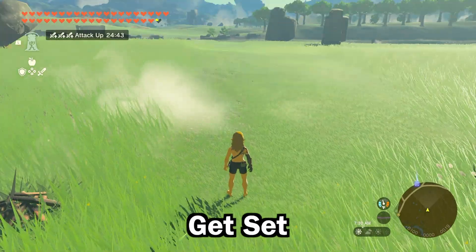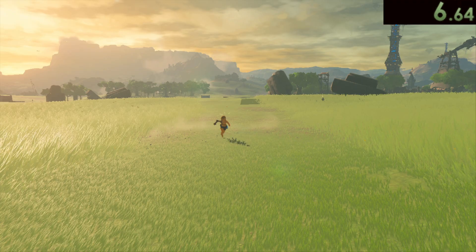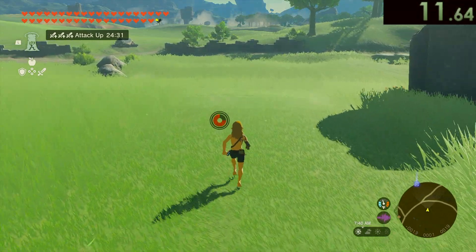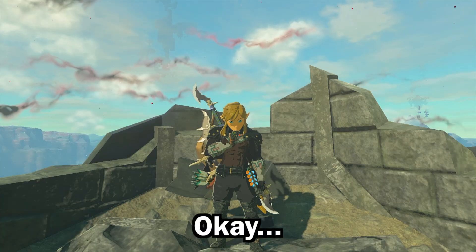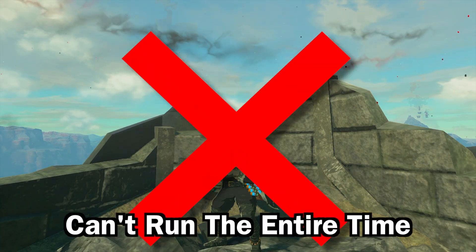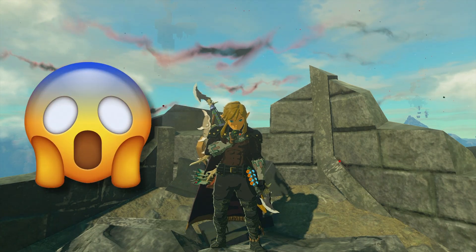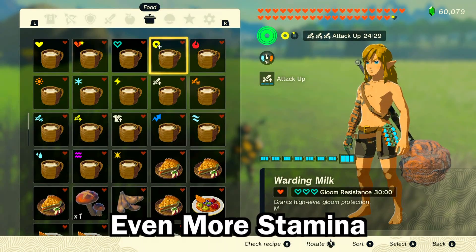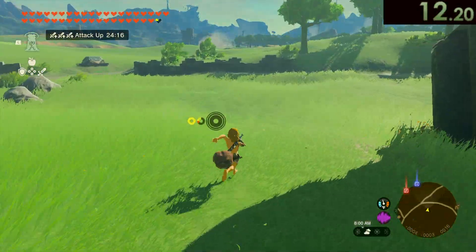On your mark, get set, go. So Link, even with full stamina, can't run the entire 100 meters, which is kind of surprising, sad, and funny at the same time. So what we do is give him even more stamina with a stamina drink, and with that extra stamina, he finished the race in about 12 seconds.